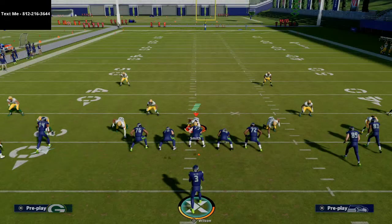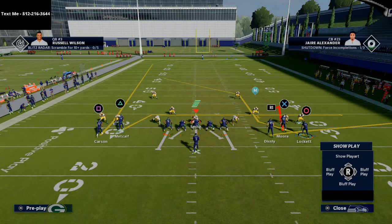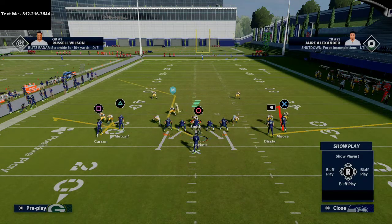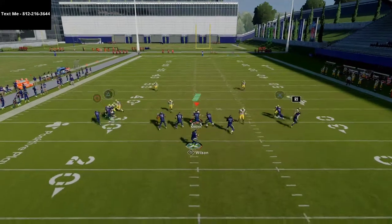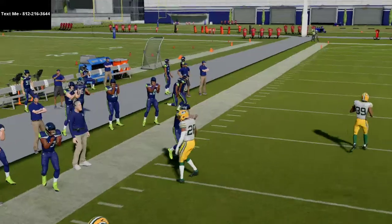Now if you're facing man press defense, this is an absolute glitch. All you have to do is smart route Tyler Lockett, place Carson on a hitch, and put Metcalf on a flat route in motion. Let Tyler Lockett cross and set up — they're going to probably re-press their defense, and what you'll see is all the corners completely forget about Tyler Lockett. This is an automatic, absolute man glitch.